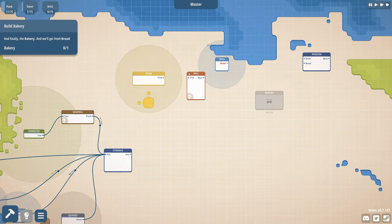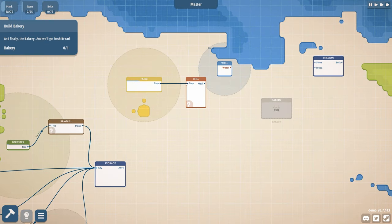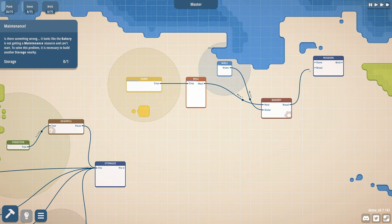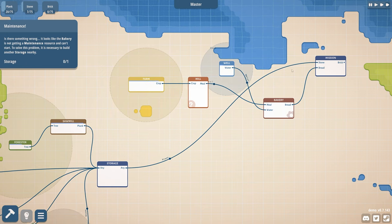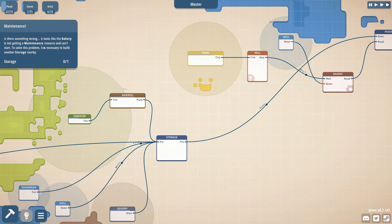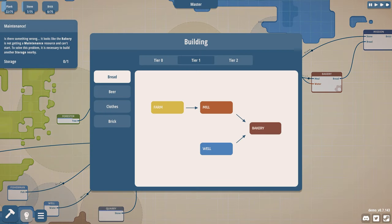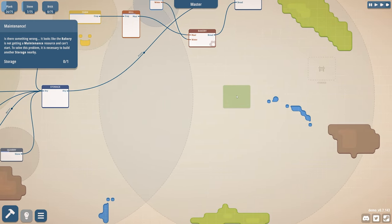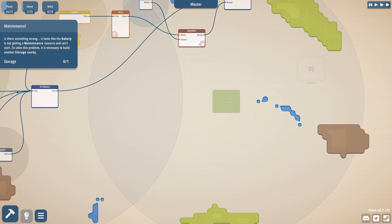Interesting that it had a little warning thing there. Crop goes in. Water goes here. Meal and water makes bread. Bread goes in here. And you want stone and bread, which will make brick. It looks like the bakery's not getting a maintenance resource and can't start — solve this problem. It's necessary to build another storage nearby. That's what that is — let's build it like here.